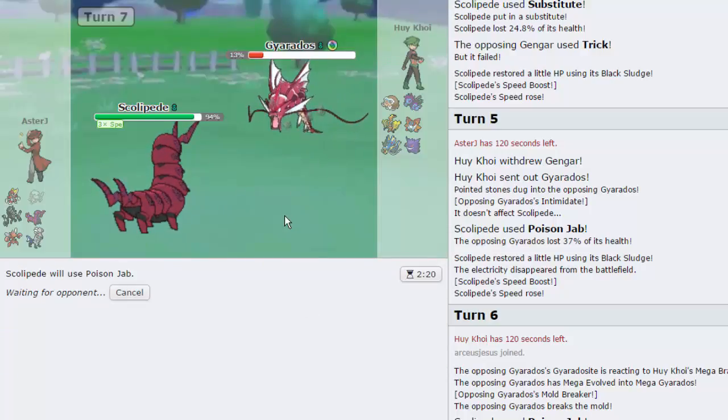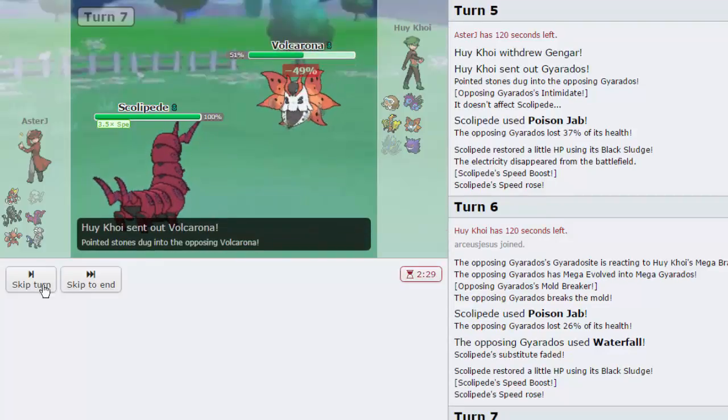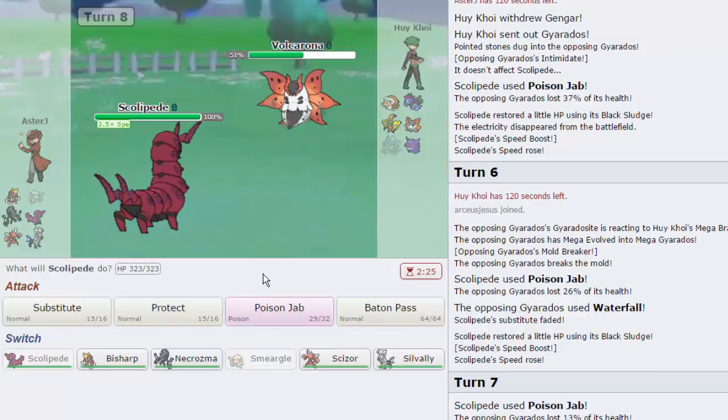He doesn't have a Steel type on his team, so this is fine. Two Poison Jabs should still knock this out after the mega evolution — as it looks like they will. Now we've got a very very fast Scolipede. He might switch out here — I'm not sure, but there we go, awesome. Now this thing takes 50% — this is Scarfed Gengar probably, and it's Weak to me.